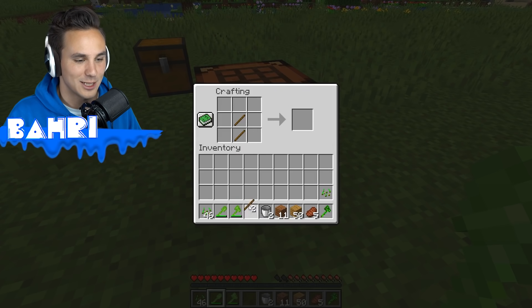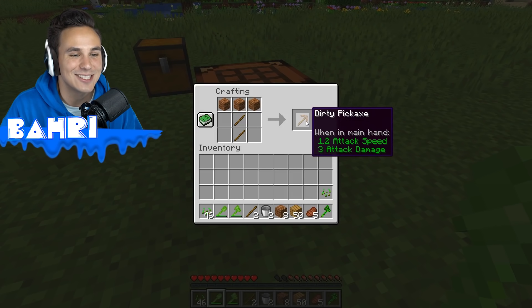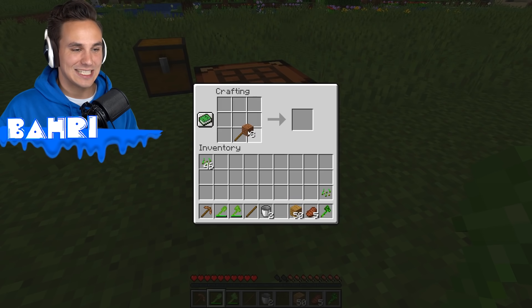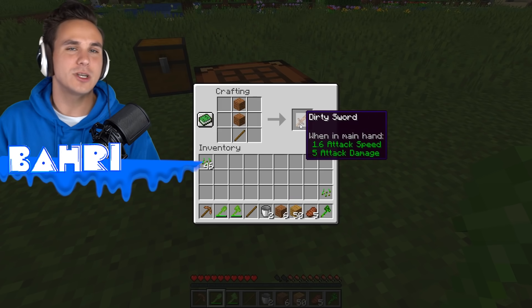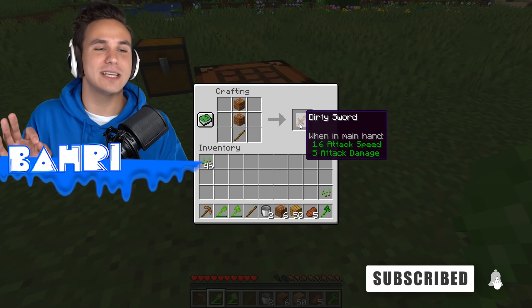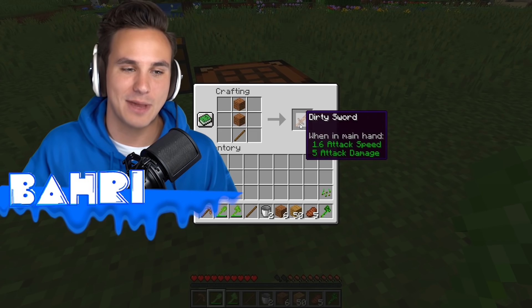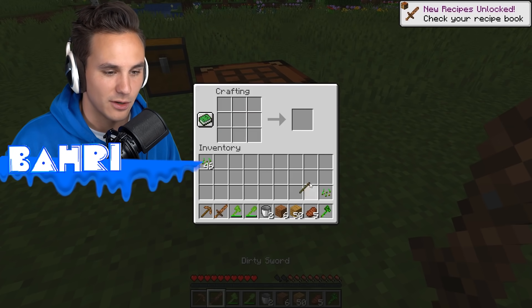Let's place our sticks in there — we got ourselves a dirty pickaxe! The other thing we weren't able to craft with seeds is the seed sword, but we can craft a dirty sword, which is actually quite fitting because I'm somebody who has a horrible reputation for not taking care of the finer things in life. If I had a nice beautiful sword, it would definitely turn into a dirty sword very quickly.